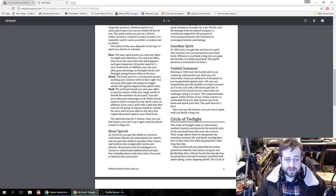For Hawk, you and your allies gain advantage on ranged attack rolls against targets in the spirit's aura. For Wolf, you and your allies gain advantage on all ability checks made to detect creatures in the aura. Additionally, if you cast a spell with a spell slot that restores hit points to anyone inside or outside the aura, each of your allies in the aura also gains hit points equal to your druid level. The spirit persists for one minute and you can't use this feature again until you finish a short or long rest.